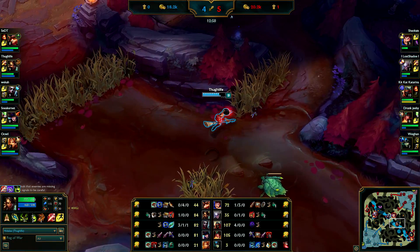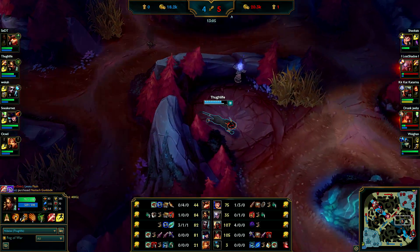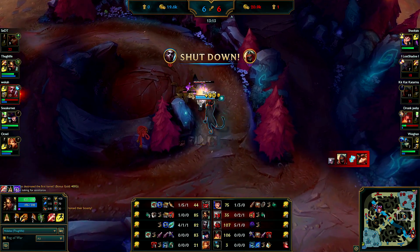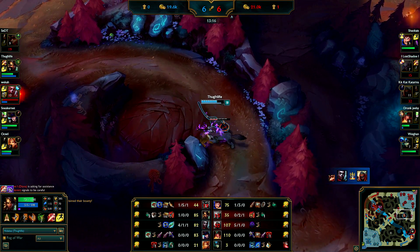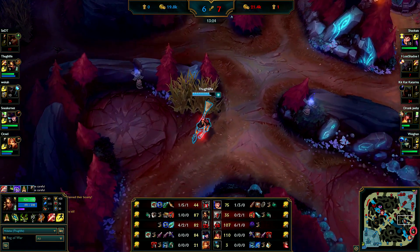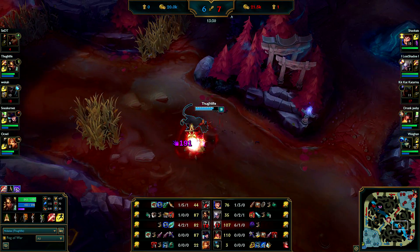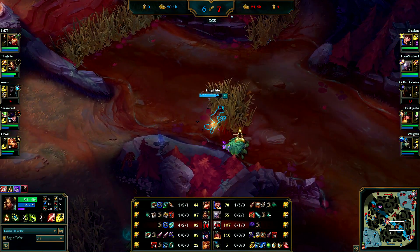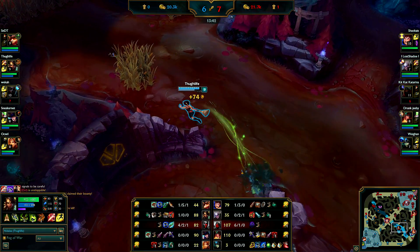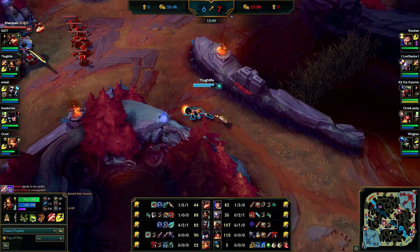We see Diana in my jungle so I'm gonna check her jungle. Teemo stopped Diana from taking my blue - that's pretty nice. Nothing is up here but the wolves are, so this is what you want to be doing as Nidalee. Especially if you are against lanes that are very hard to gank - my lanes are hard to gank this game. Zed is not really gankable for me, and the bot lane has a spell shield and the Nami disengage. Don't really want to come there either.